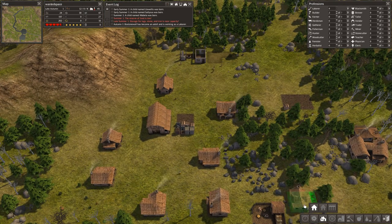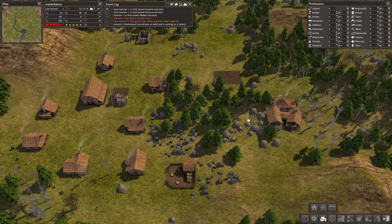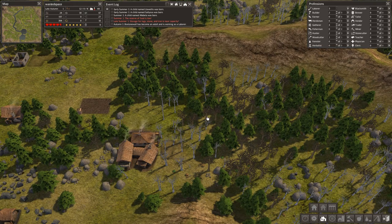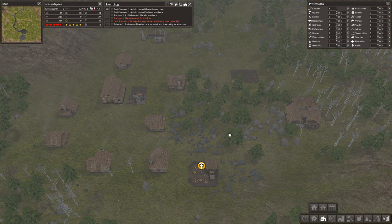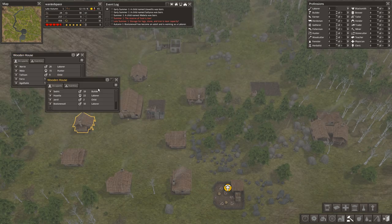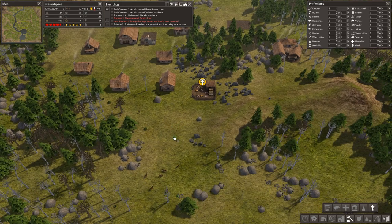As we're full on buildings, I'm actually going to build another property to encourage my population to grow relatively quickly, because I believe I've got a decent handle on the food situation with these two running. I wouldn't mind being able to put a few more people working in the hunting cabin and then eventually in the forester lodge. As adults form, eventually we're going to get someone getting a bit old.